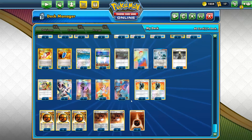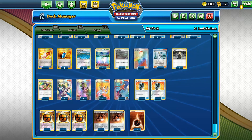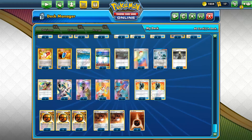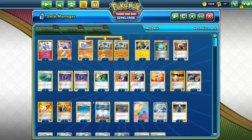10 energies — it's all you need. I don't even have a way to search energies because we have so few; I decided not to use Energy Lotto, and we can't use Professor's Letter since we only have two basic energies. So no energy searching, but you should be good with the energies either way.